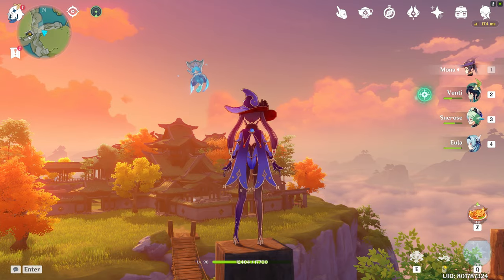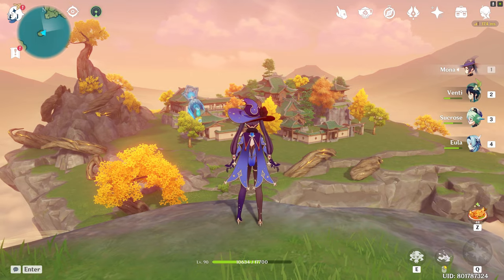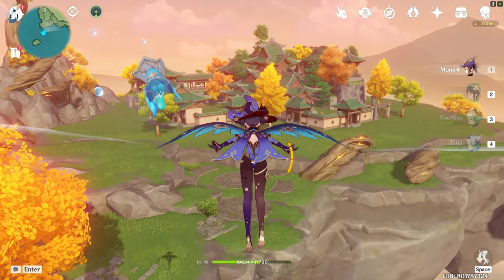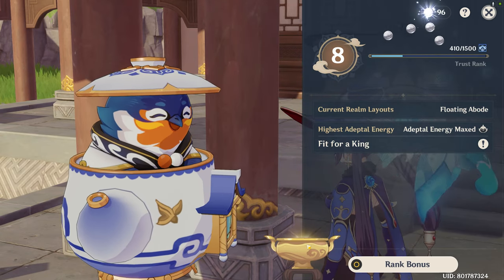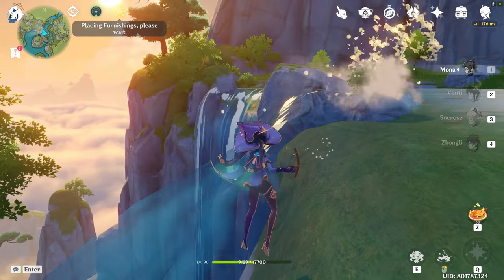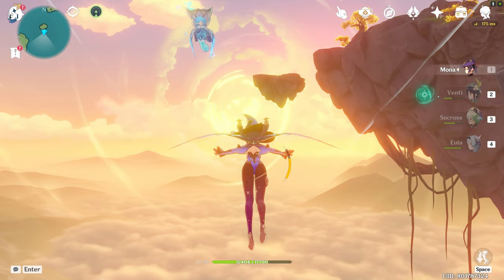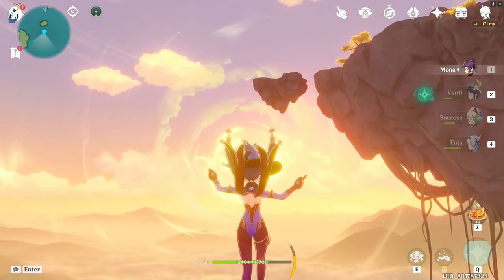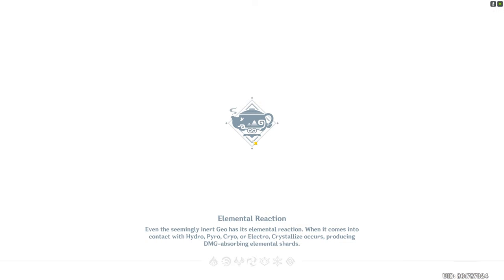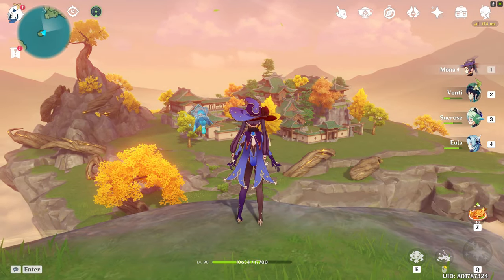Originally I had a floating island realm as my first choice, but over time I eventually began to regret my decision and became more eager to swap over to Emerald Peak once I hit Trust rank 8. Now that I'm Trust rank 8 and I've finally shifted over to Emerald Peak, I'm so happy about it. The floating island realm is quite boring to look at — all you really have is a floating island and a big sun, and as you unlock more areas you only get closer to the sun without much difference.